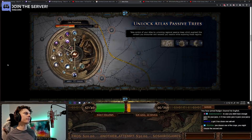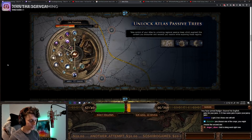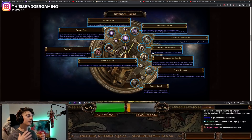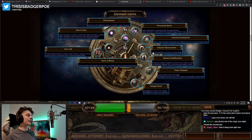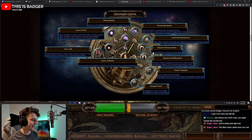Now it's time to talk about my concerns with the Atlas passive tree update. First, it is a lot of information to gather and choose, and newer players are really going to struggle with this addition. If you're a new player, there were probably a lot of words flying over your head. Reading all of this is going to be like opening an encyclopedia in a different language. However, it's also going to help people understand what all these mechanics are, and their specific choices will increase the chances of those things happening in real time as they run maps.